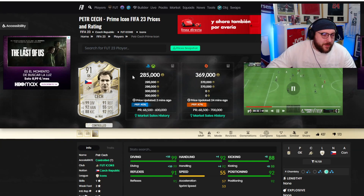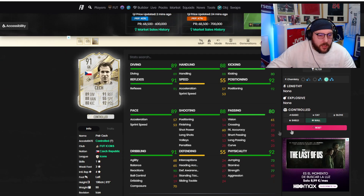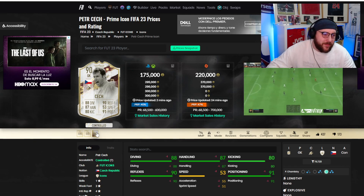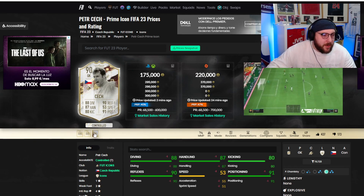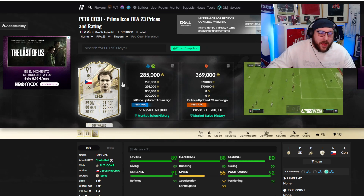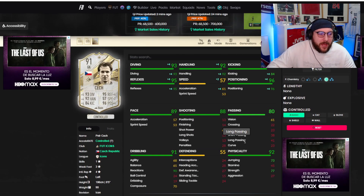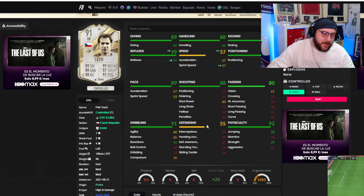On Futbin he's at 285k. There are rumors he's coming out on SBC - if you're really desperate to try Chek, what I would personally look at is probably his World Cup card, it's only minus one or two stats at 175,000. Never use his base or mid because I've always gone for gold Chek. But the World Cup card I also thought was very, very inconsistent - and the prime seems to be worse somehow. We went for a basic chemistry style. I don't think any chem style would have made him better.